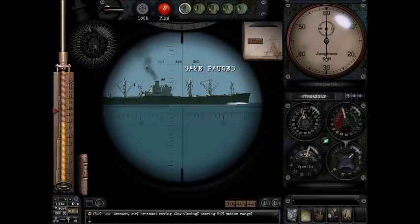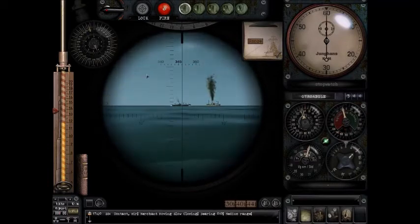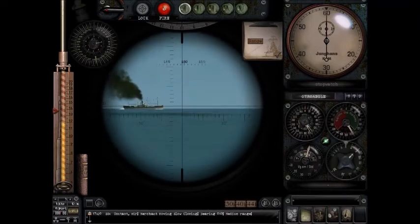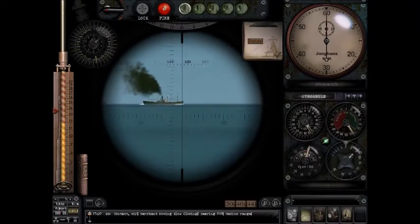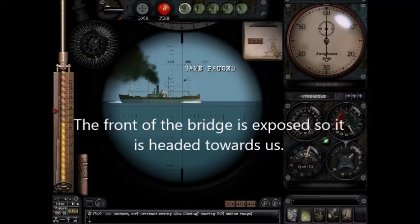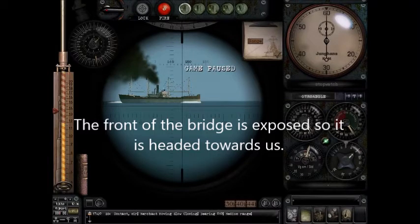I have one more to show you — another tramp steamer. Almost 90 degrees, but it's still coming towards us though. How do you tell? Just look at the front. The tramp steamers only have single masts, so for the most part, when they're about 90 degrees or less, you really can't tell.